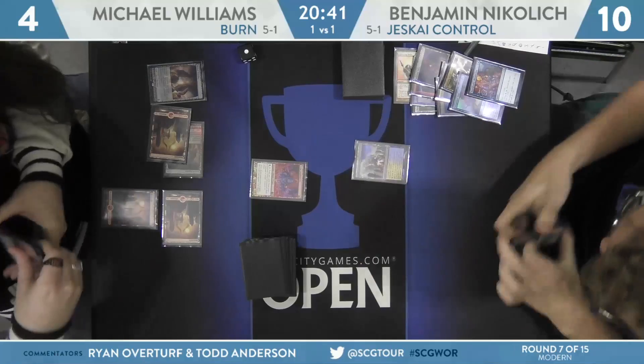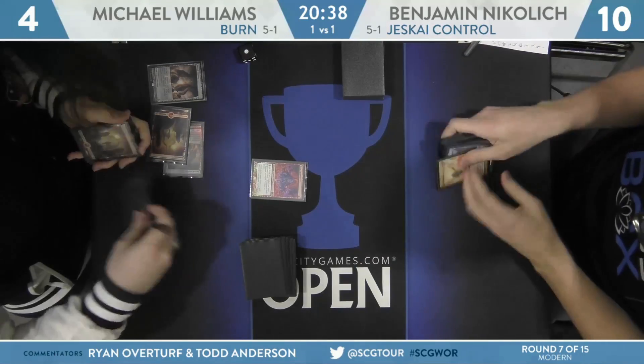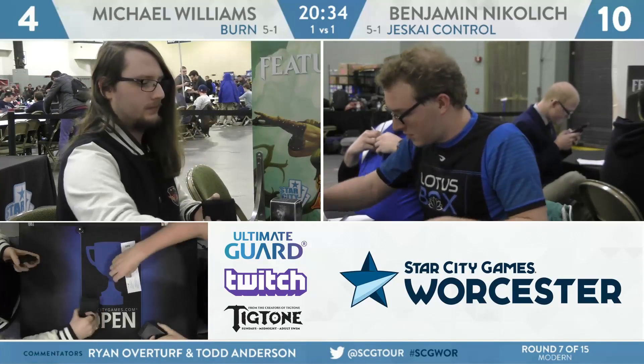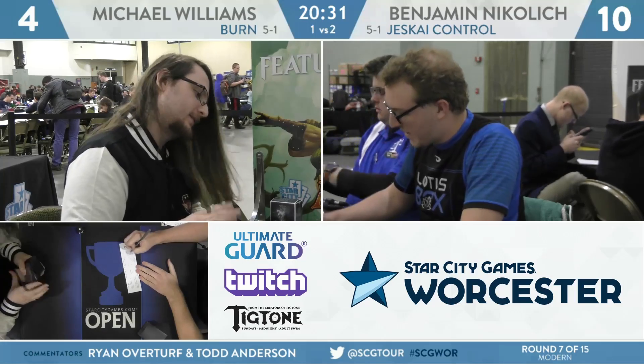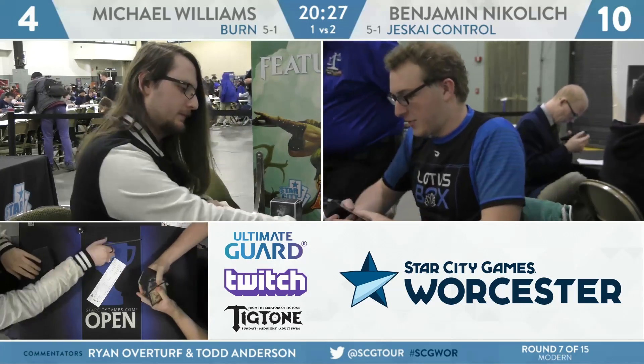Going back to the block on Eidolon of the Great Revel as a teaching moment: if Nikolic doesn't block, he goes to 8. Michael only has two cards in hand. The only way he can kill Nikolic is double Boros Charm, and he has to stack it in such a way that plays around his own Eidolon of the Great Revel.